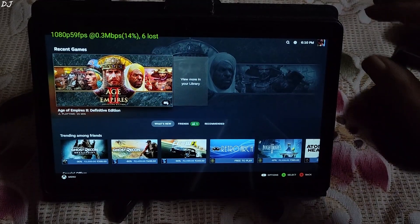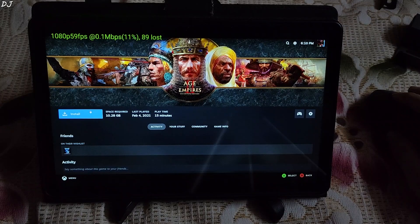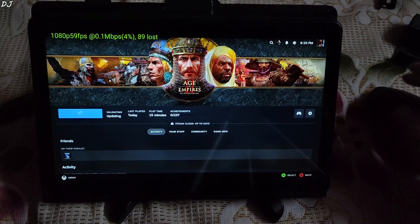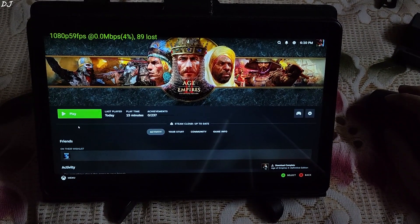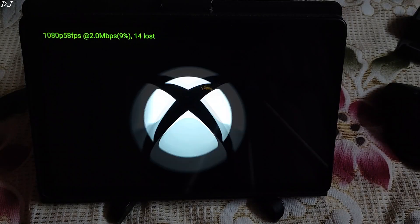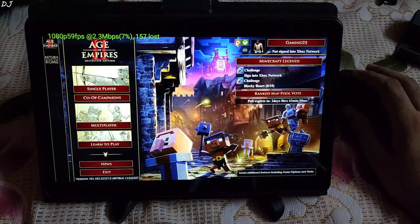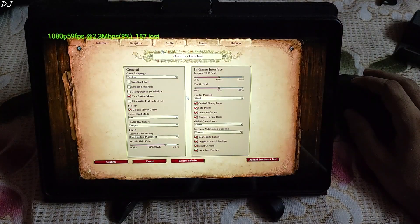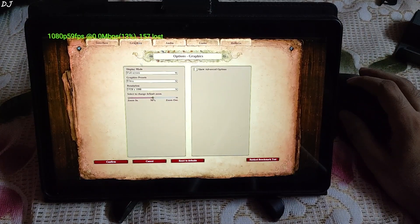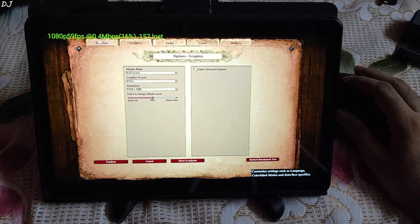I'll just disconnect from the VPN — connected to Japan. The game is not already installed on the SoftBank-based server, so I'll install it. Game has started. I'll show the game settings — the game is not very demanding on hardware, so I'll just max out all the settings. They're set to Ultra by default at Full HD resolution. Starting the campaign mode — you can play online with other players as well.